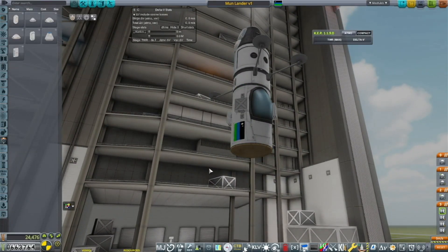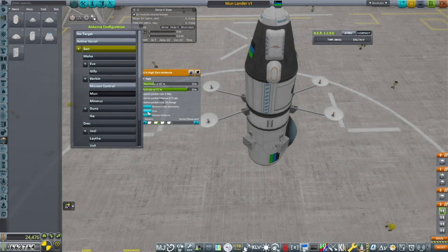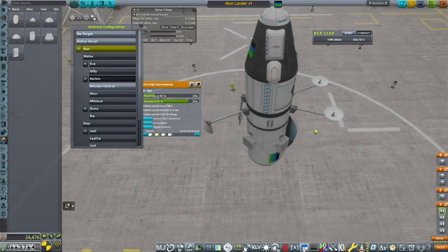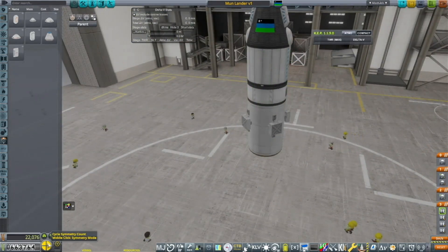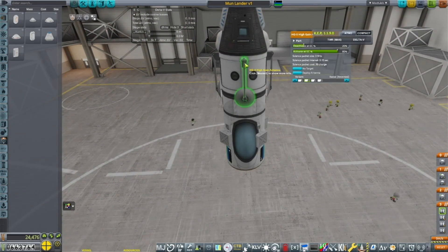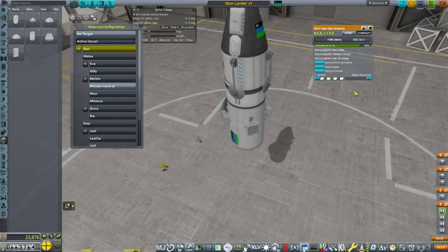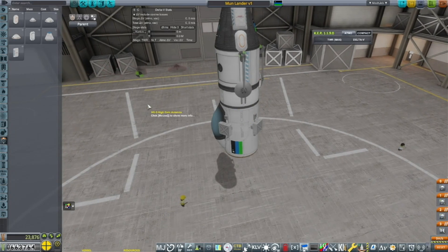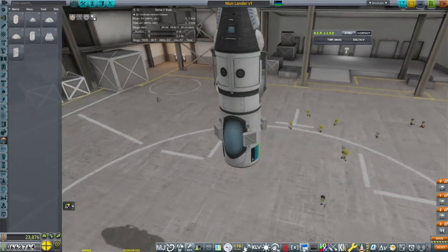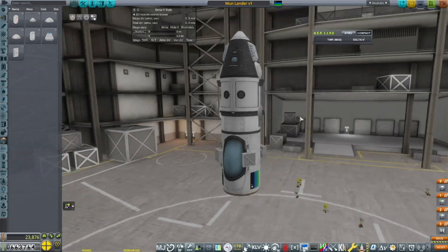We turn down the ablator because in my experience you don't really need that much. Our communication dishes are all set up so we can keep in contact with Kerbin, and if for some reason we lose control and end up staying in space, at least our wreckage will serve as a relay station. We set everything in action groups, keeping roughly a three-dish arrangement as best we can place them.